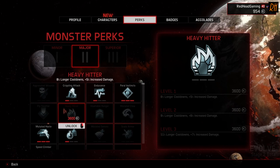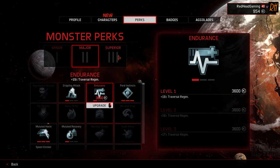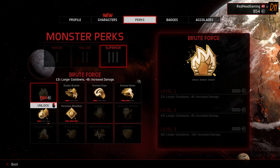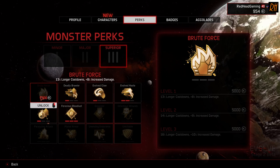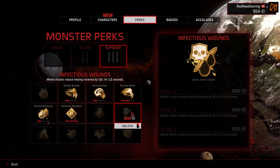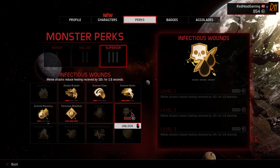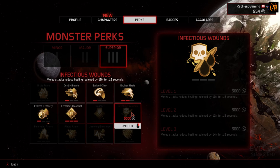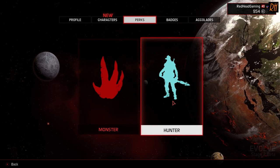In the Superior category, Brute Force is the bigger version of Heavy Hitter: 13% longer cooldowns and 8% increased damage, going up to 14% and 9%, and level 3 is 16% and 10%. The other one is Infectious Wounds, which does the same as Aggravated Wounds: melee attacks reduce healing by 10%, then 12%, and finally 14%. Those are the new perks we've been given this week for both the monster and the hunters.